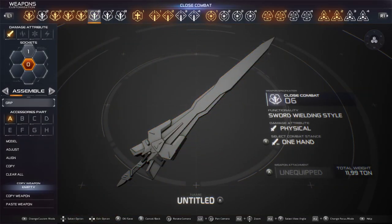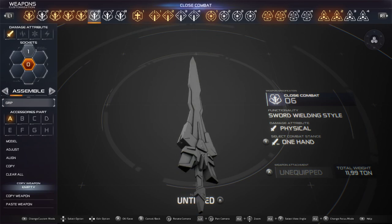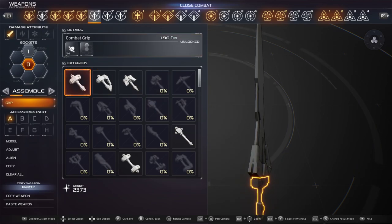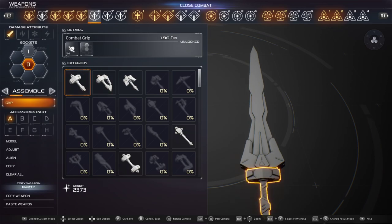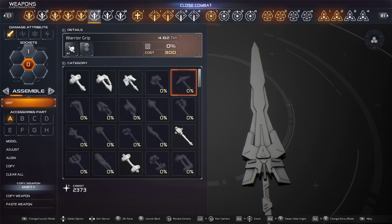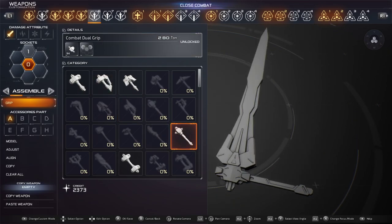Pretty much how you create a weapon is everything has a grip. You can select the grip, and the grip controls your style. It also lets you put attachments in different places. If you look at details, under details, you'll see the hexagon. The hexagon in the middle is always the grip, and the additional ones are kind of where you put the blade weapons. Like on the sword, it goes straight ahead — you put it on top. But on this axe, you can put it on the side.